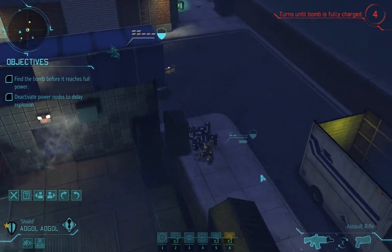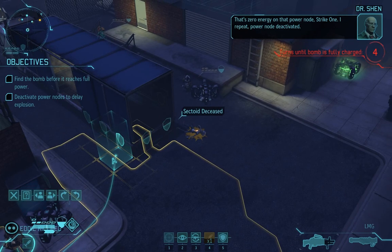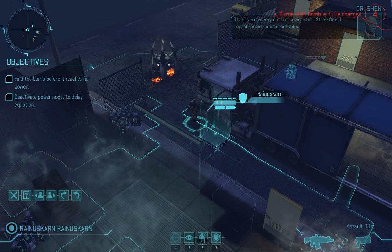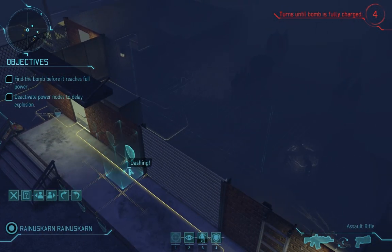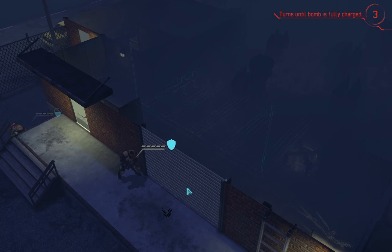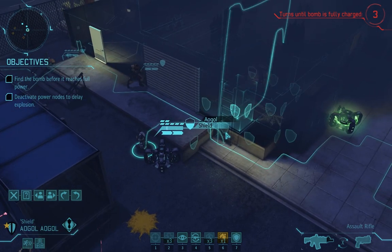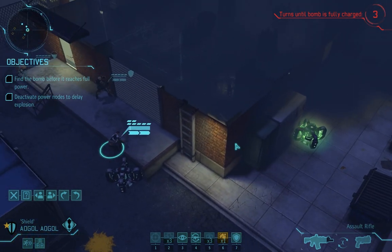There we go. Four turns. Zero energy on that power node — strike one. Excellent. Power node deactivated. You're quite hurt, Eddie Killback. Reynus Karn, let's move up to this area here. We'll go inside. Dash. More aliens apparently, but we can't see them yet. Right, there's one node here. Let's go and turn it off.